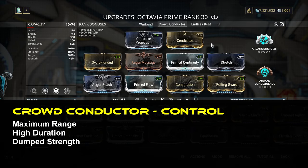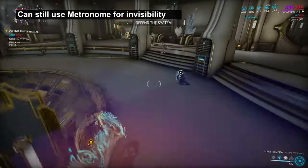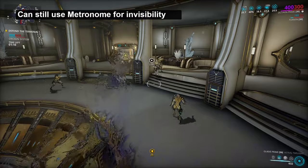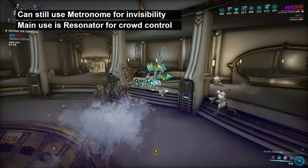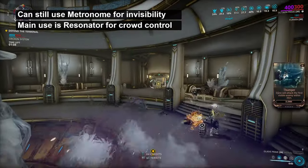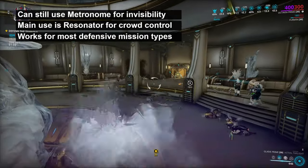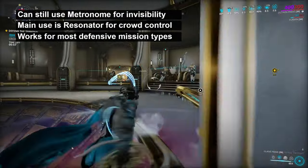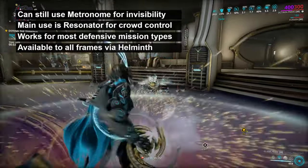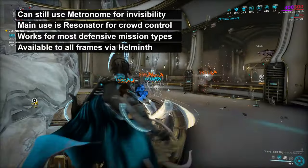Next up is the Crowd Conductor, going for maximum range, high duration and dumping strength. This build can once again use Metronome for invisibility, and this time your allies can join in more easily too. But the heart of this build is Resonator. With maximised range and good duration, Resonator can very easily charm practically every enemy threatening your mission, be it defence, mobile defence, interception or others. This works for sortie defences too. As Resonator is Octavia's subsumable ability, this build can be used on any Warframe for the same effect. It isn't a stealth build as it alerts enemies, but it's still total crowd control.